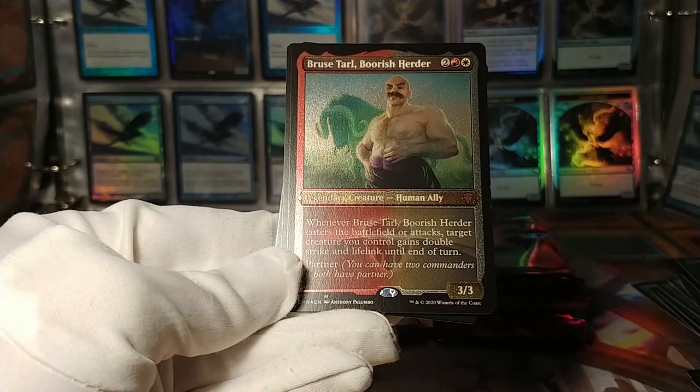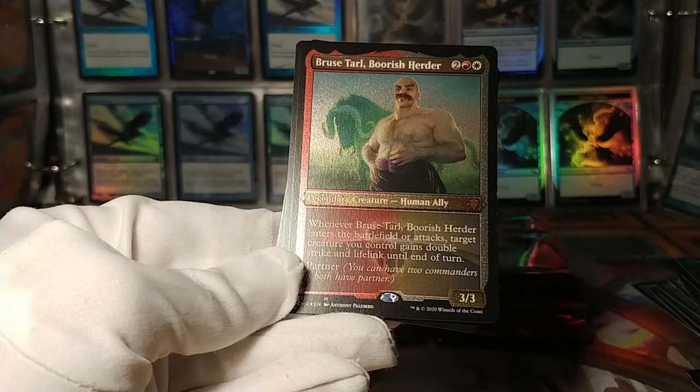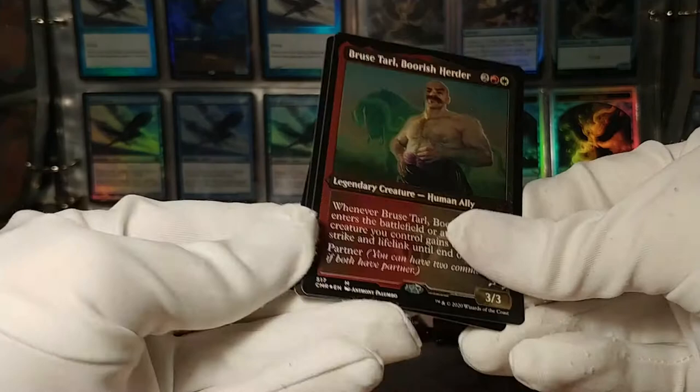End of the battlefield, target creature you control gains double strike and lifelink until end of turn. He can give it to himself — this is sort of like a Boros version of... the exalted guy from Bant — his name escapes me. It'll probably come back to me in a little bit. Still, cool card.